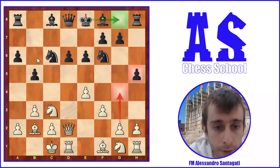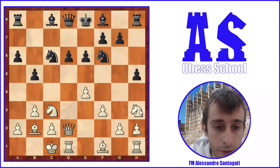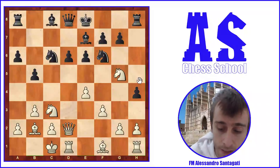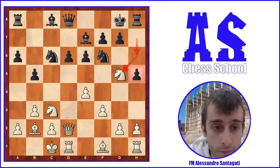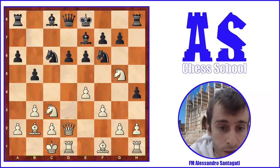Black played h5 and White played Nh3 — a very good move to develop the knight, which can go to many different squares. Then Be7, and now Ng5. The Ng5 square is very good for the knight because it's possible for Black to move the knight away, and we see the problem with the move h5. Then h4 — this is another problem. Maybe Black can still castle, though it's a bit weaker, but h4 is a problem because this pawn is advancing and Black has not enough support for it.